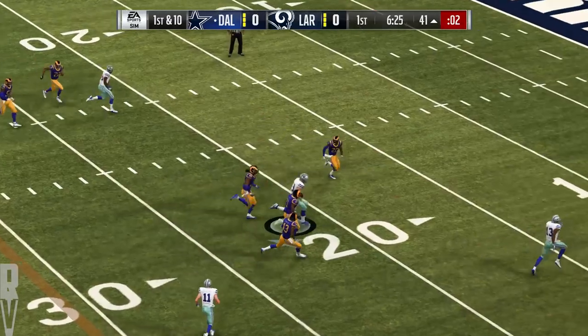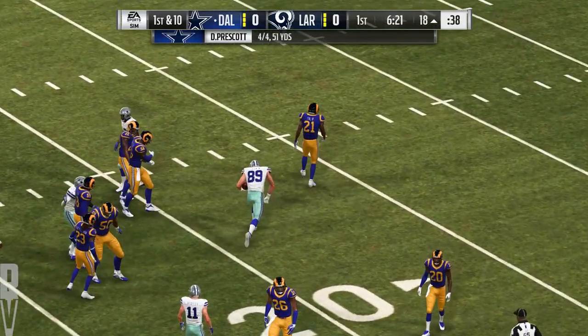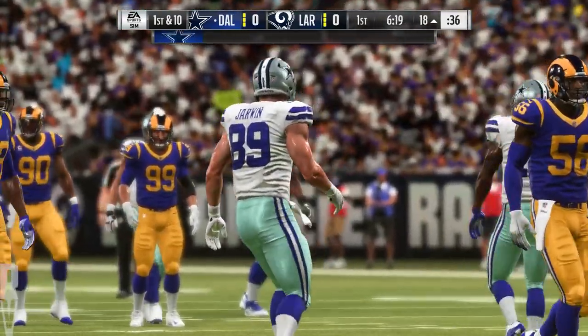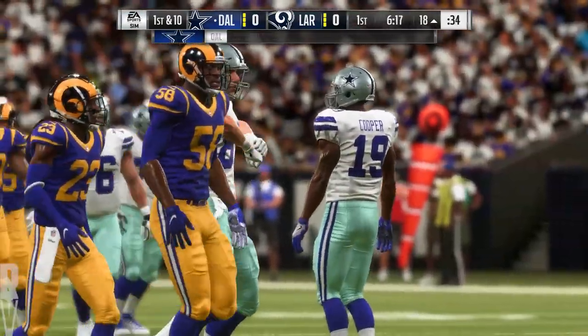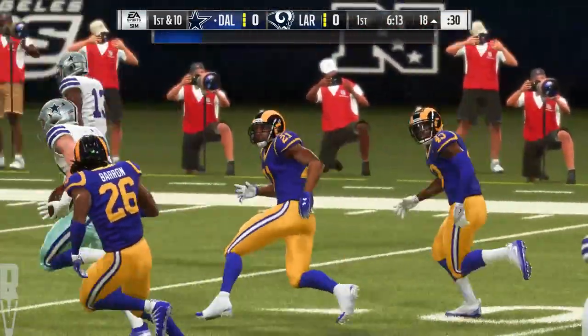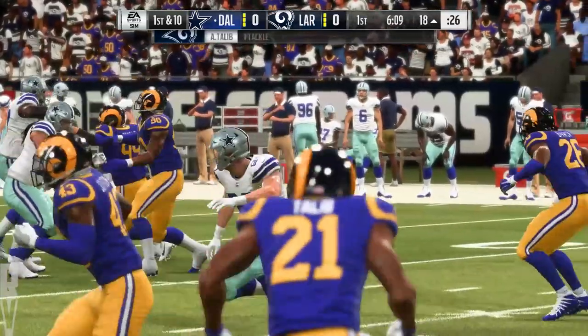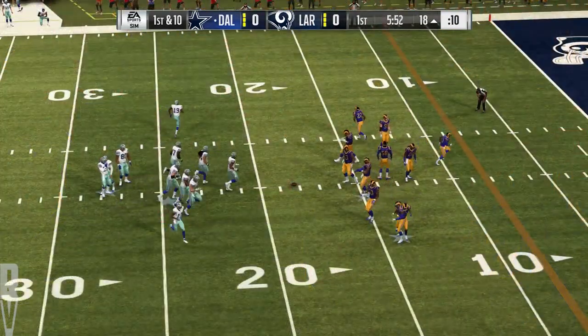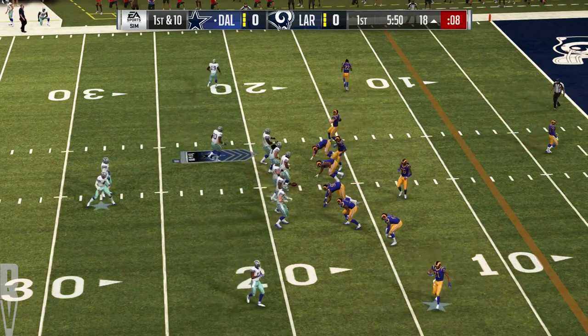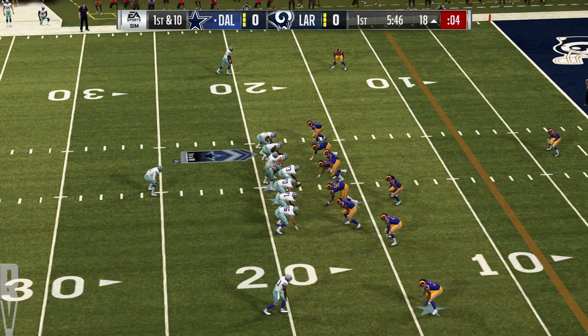And they'll wind up getting this one all the way down inside the 20. A good pick up there of 22. But when you hit him on the move like that and he's able to get into open field with a full head of steam, oh boy, it's going to be tough to get him down. Yeah, there was a big window. They're lucky they did get him down. The first opportunity in the red zone for the Cowboys. They have a first and 10 at the 18.